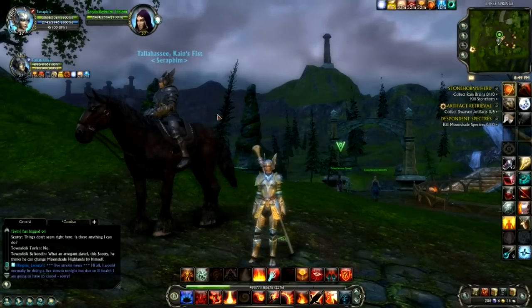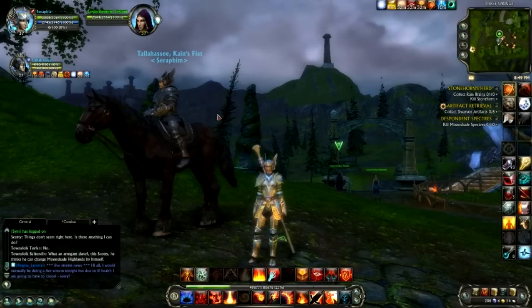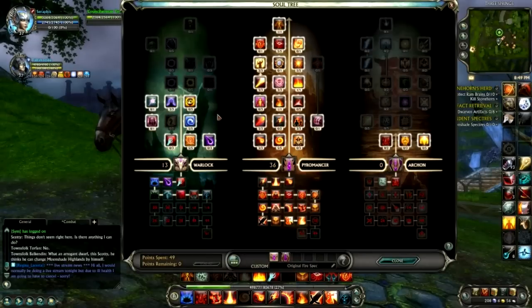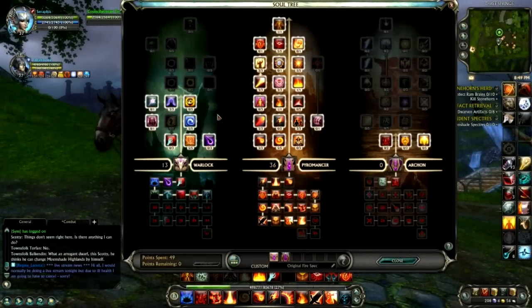There are a couple of big things in this patch. If I hit I and bring up my soul tree, there are two major changes. Tallahassee, you spotted one of the first changes in the soul tree when we logged in — do you want to explain? You've got a sixth role! Look at this: one, two, three, four, five, six.